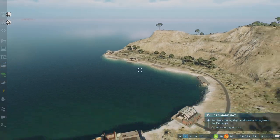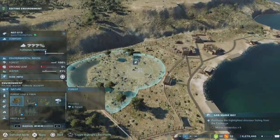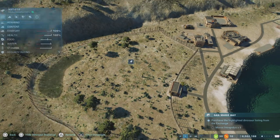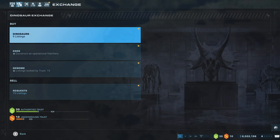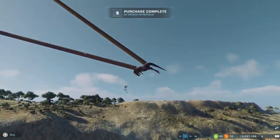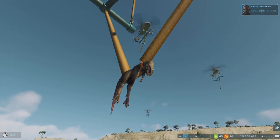We need some moros intrepidus. We've got some little nasutoceratops who are not happy, so let's make them comfortable with some ground leaf. There we go. And the moros intrepidus — we'll just put them in here, they should be fine. Look at those little guys! Look at that little face, oh he's so cute.